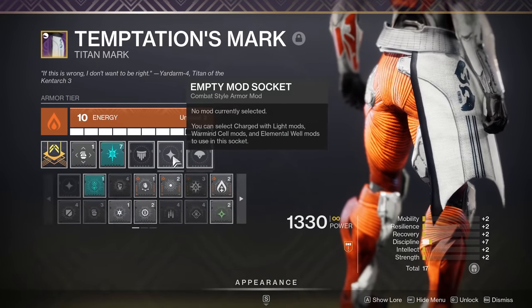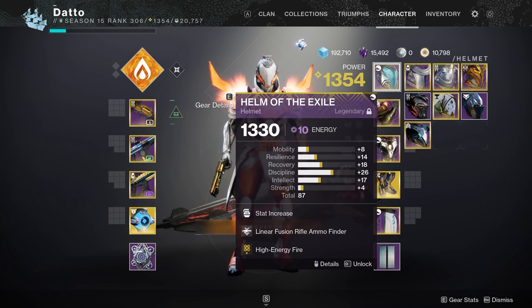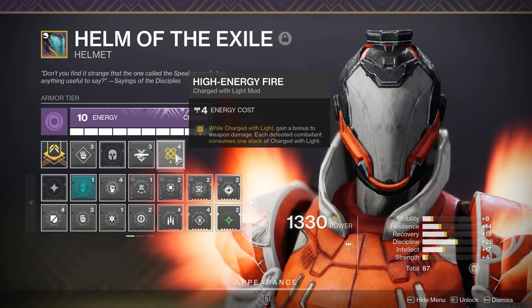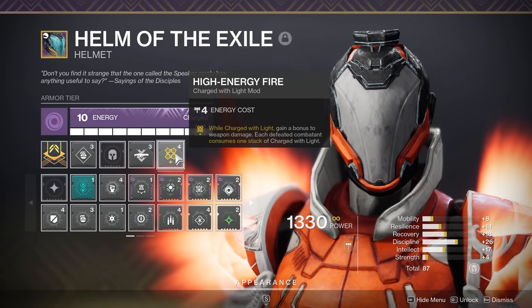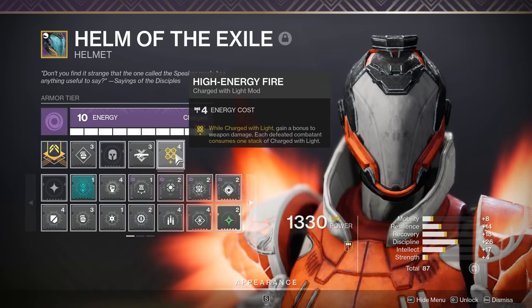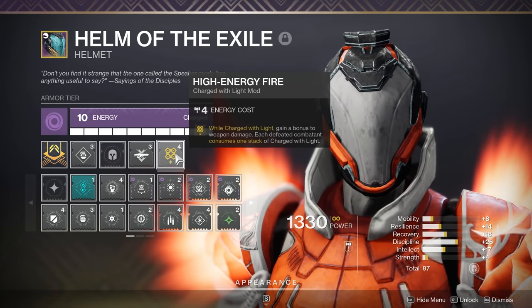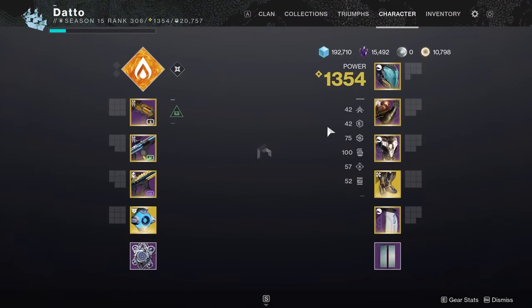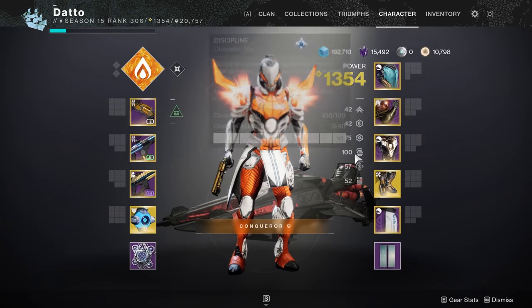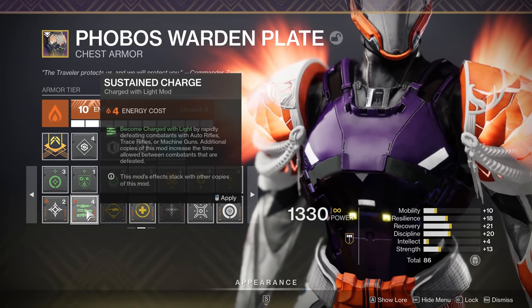Only in the most extreme circumstances would I ever not want to have a scavenger mod, as they are incredibly powerful, although finder mods are a little bit weaker and it's okay to live without those if you have a specific build you want to run. The first mod setup is by far the most basic: Taking Charge and High Energy Fire as your base. The idea is very simple — use a masterworked weapon to get kills, pick up the orbs of power to become charged with light, and then use said charge via High Energy Fire. This happens all the time during gameplay across all activities and provides a small bonus to your gunplay. You only lose stacks of charged with light when killing a target, so try to have a stack during a boss fight for some free extra damage. This is a build that does not really require a lot of action or thought. Both of these mods are available on any element of armor. You can also use other charged with light mods that give you charge when getting kills with certain kinds of weapons — usually multi-kills — to supplement Taking Charge.